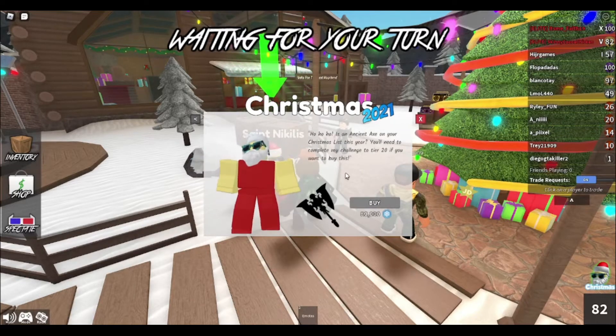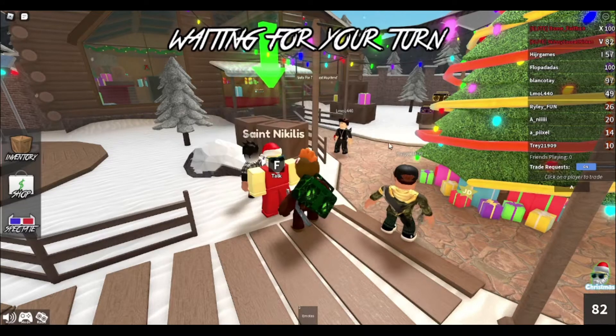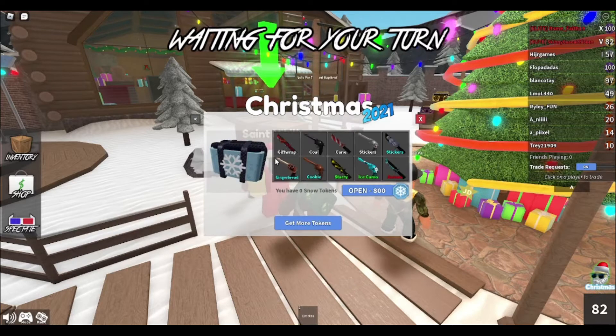Let's view what the goblet is — that looks cool. It's an ancient axe on Christmas, like on your Christmas list. It says you need to complete the challenge to tier 20 if you want to buy it, and it costs 80,000 snowflake coins or whatever they're called. Pretty cool.